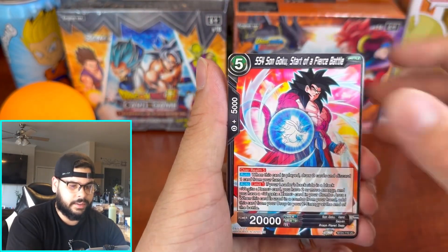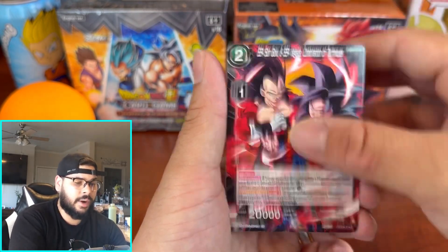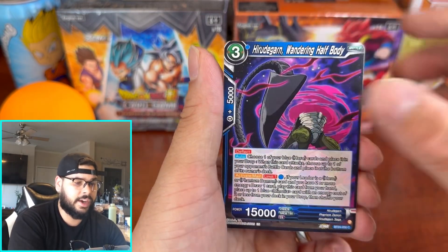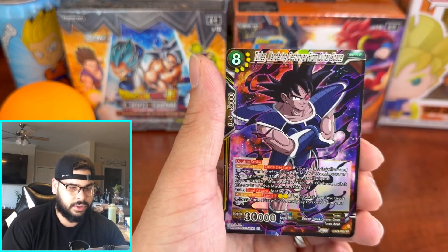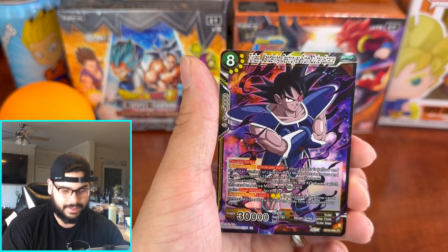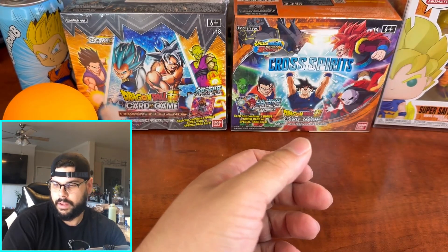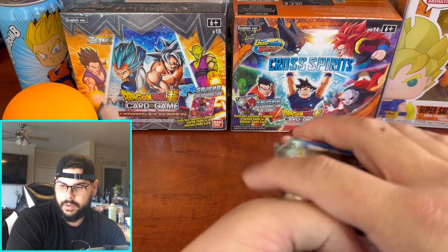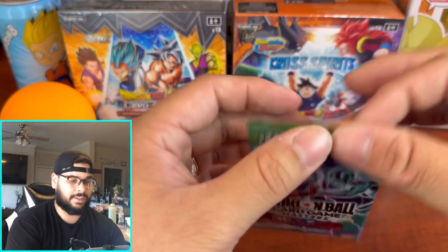We got SS4 Force and Goku. Let me know what you guys have pulled — let me know if you pulled the god rare, any secret rare, or any SLRs. We got another SR — Turtles, Wandering Destroyer from Outer Space. It's almost like a continuation of the SPR we pulled earlier. That's three SRs — so now we should just get hits all the way through the box.